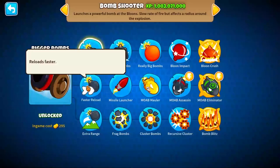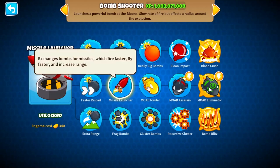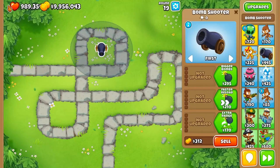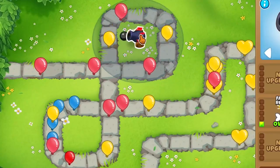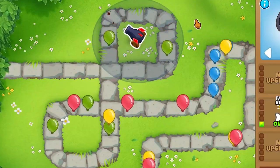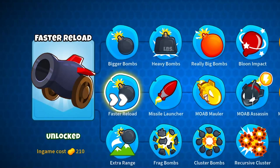Now we can do the middle path. As you saw earlier, we get Fast Reload, Missile Launcher — increased speed and range — but mainly just for MOABs, which helps so much. For Fast Reload: it shoots every 1.125 seconds, which is still decently good. It's not the greatest at the start, but it's only 210 cash, so nothing crazy — it reloads 20% faster.